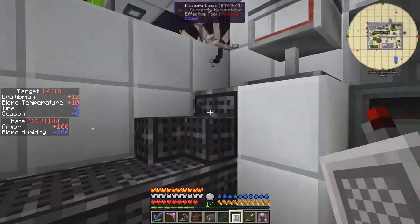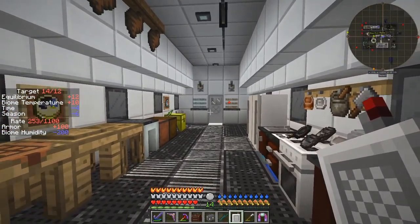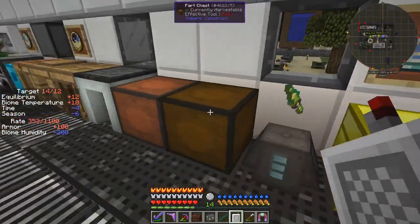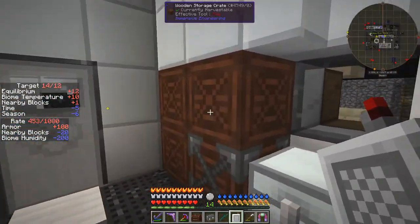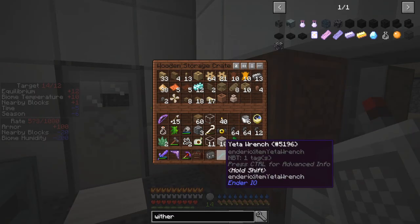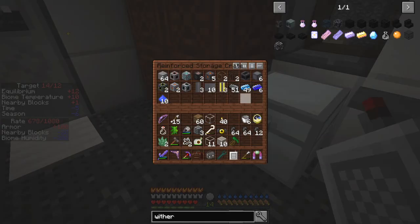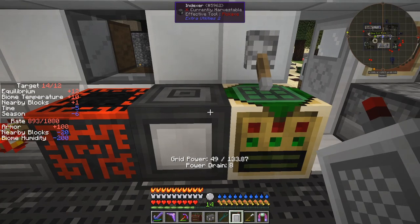Basically that's it I think — there's nothing else particularly interesting that I've done except move everything downstairs and move things around in here so I've got a bit of space. I've also moved these crates around a bit — I've got one for Immersive Engineering, one for Woot, one for Better With Mods, and one for Extreme Reactors. And there is the grid — you see it actually drains power, so this one drains 8 GP.